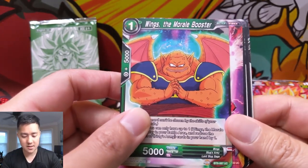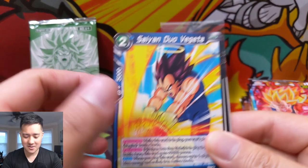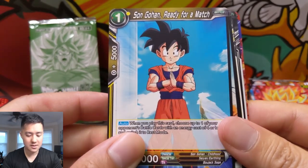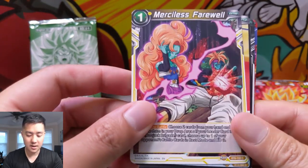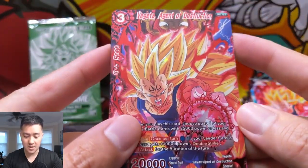Alright let's see — Wings Morale Booster, no idea who that is. Oh, Golden Frieza! Assault Krillin — Krillin always looks the same, poor guy, he doesn't have any hair. Fighter Aid Son Gohan — what is that from? Bulma, that's a super old Bulma art. Android 21 maybe. The four-star Dragon Ball — I didn't know they have the Dragon Balls in this set. And then Vegeta Agent of Destruction!